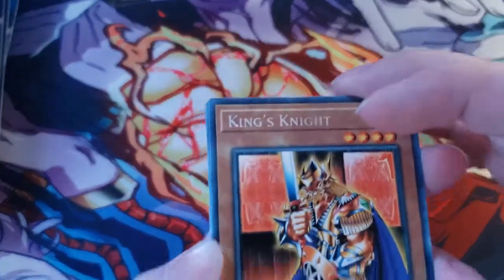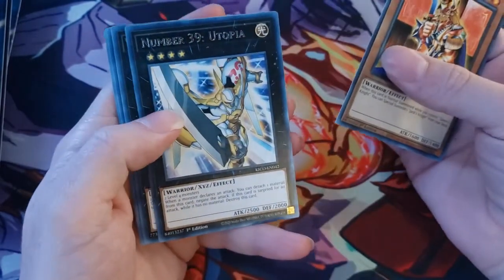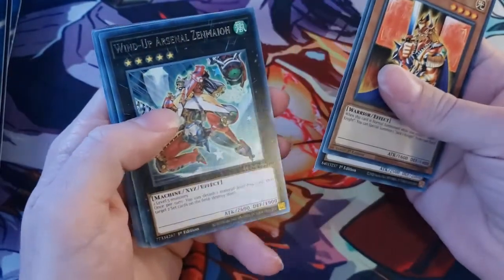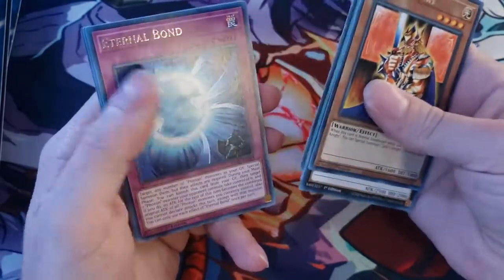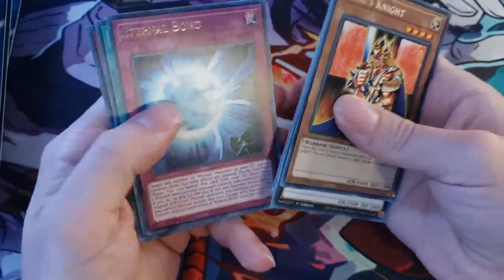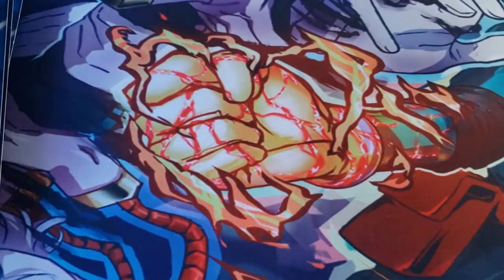Let's crack this open. First we got a King's Knight, we have a Number 39: Utopia — always great — we have a Wind-Up Arsenal, Infinite Cards, Eternal Bond, the Warrior Returning Alive, and Joker's Wild. Alright guys, those were our pulls. I'm just showing it off to TikTok real quick.